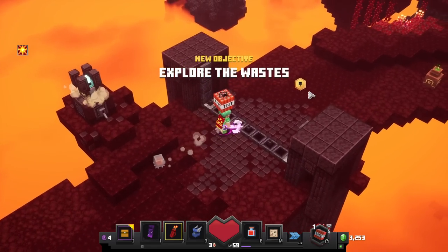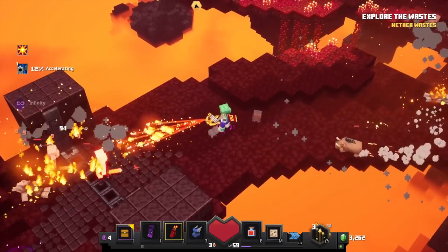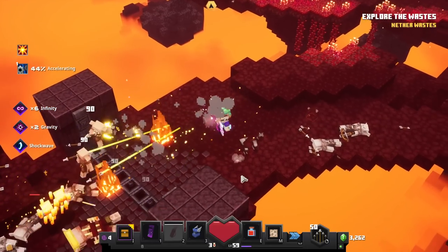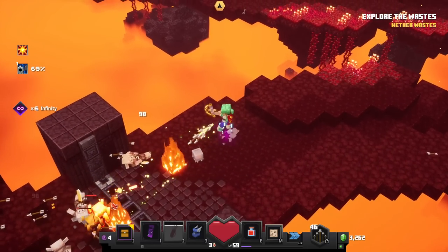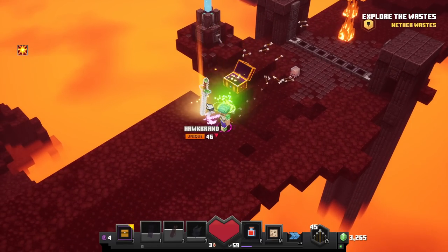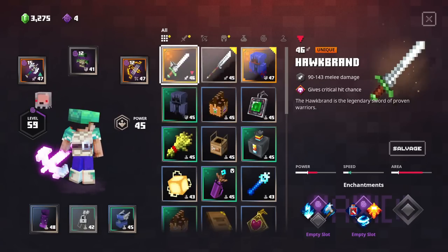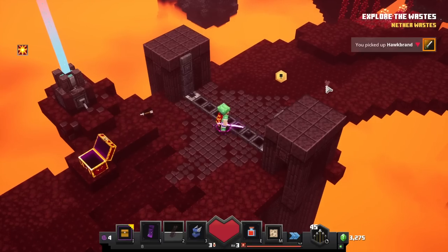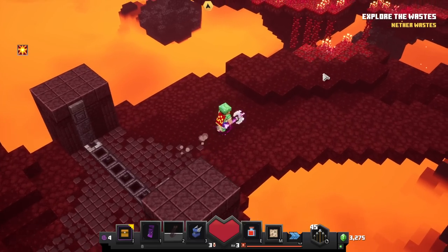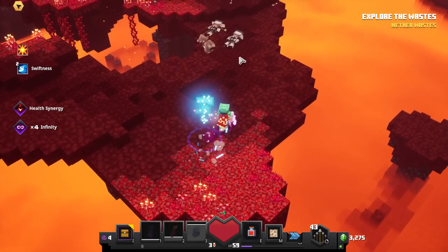We have the hogs and everything too, which have been added to Minecraft since the last time I really played survival, so those are pretty new to me. We got the zombie pigmen too. I've waited so long for Minecraft Dungeons to arrive in the Nether and here we finally are! We got a Hawk Brand — that's a new weapon type. It's a unique! We're already getting uniques to start things off.